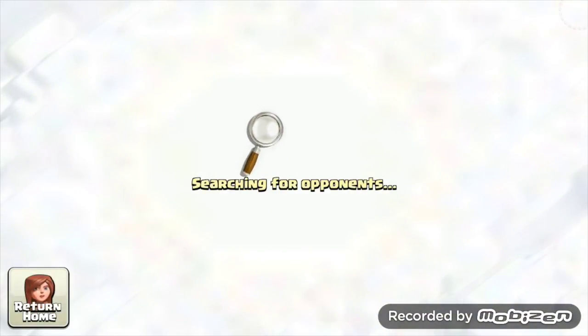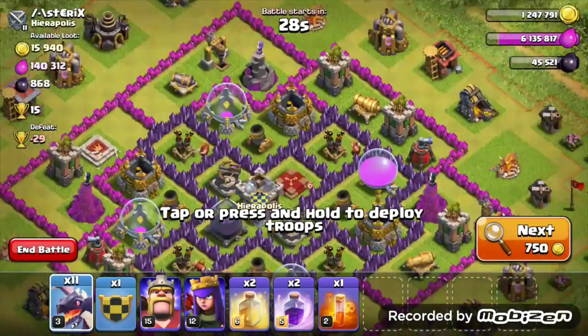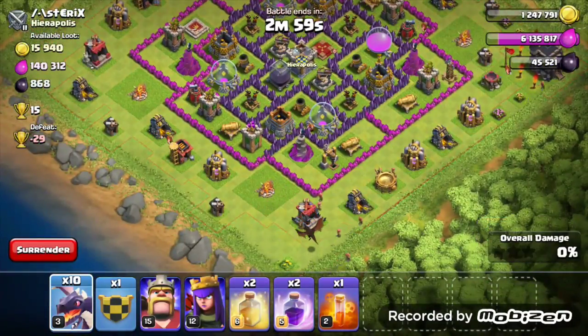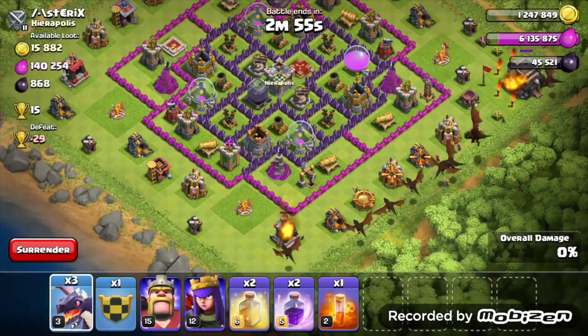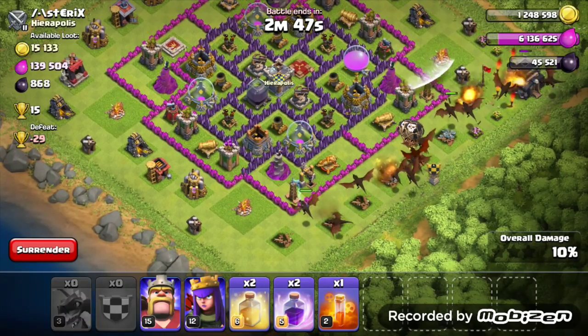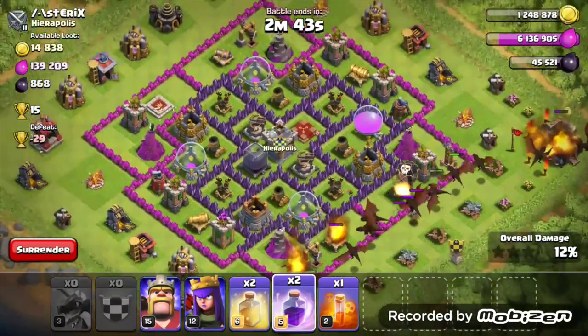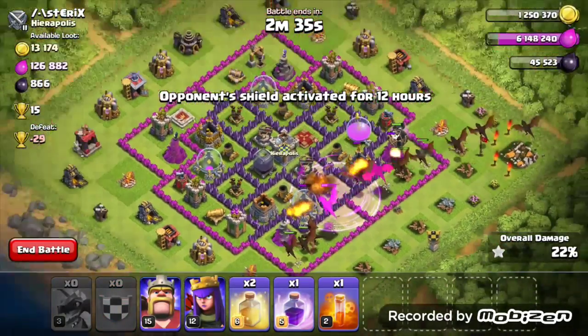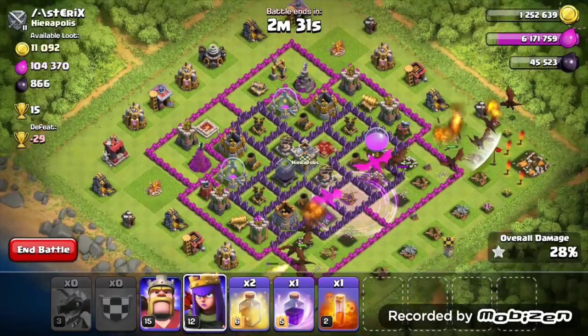Hoping it's not going to be a hard one — and it's not! This is a basic base. He's got three air defenses down so all I have to do is come from this side and yeah, that's pretty much it. I can already tell this is a free three-star because look at all those dragons spread out nicely on the base.